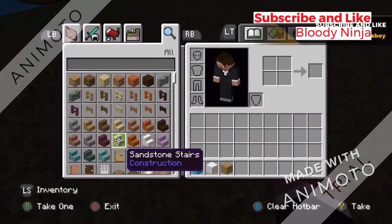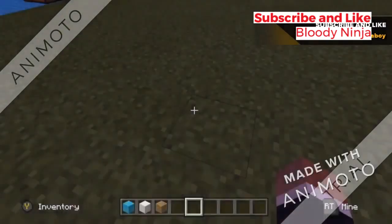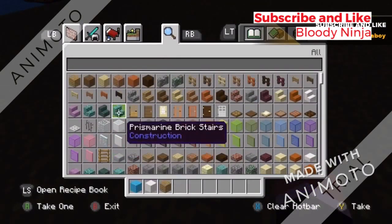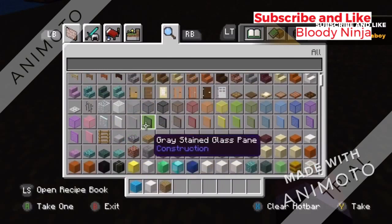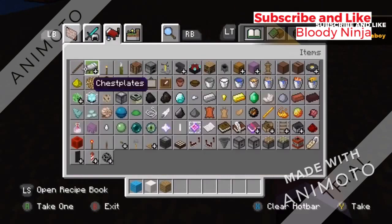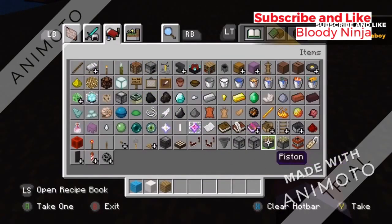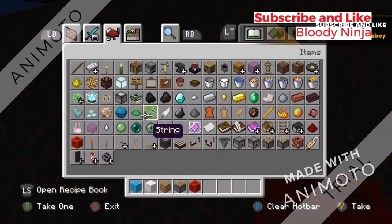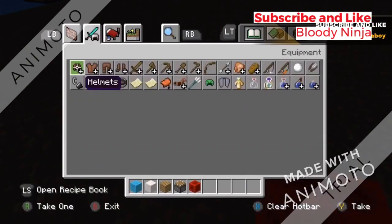I'm back, sorry guys. People are telling me to do something. So what you're gonna need — you're gonna need your wood. You're also gonna need a piston, you can use a redstone torch or a redstone block.